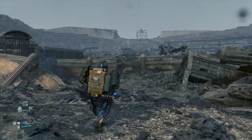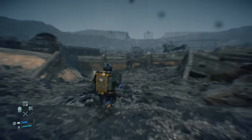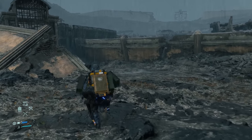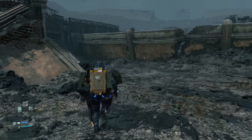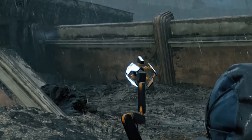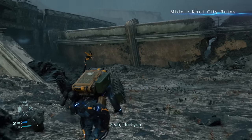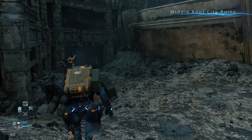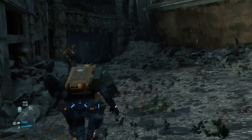Now some tips for getting through BT territory. Once you get close to BTs, Sam will sense them and it'll go into a slow-motion dramatic sound effect. Getting even closer, BB will start alerting you to where a BT is using his Odra deck — it'll point in the direction of a BT, so you usually don't want to go that way. This is usually when I crouch down and start crawling.